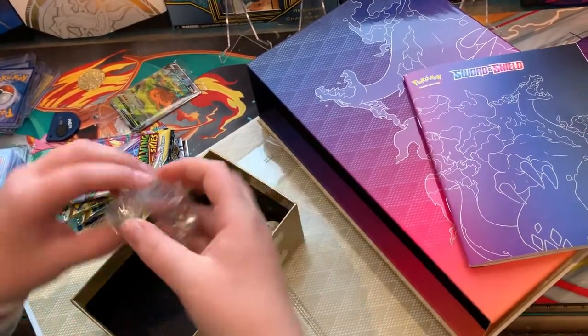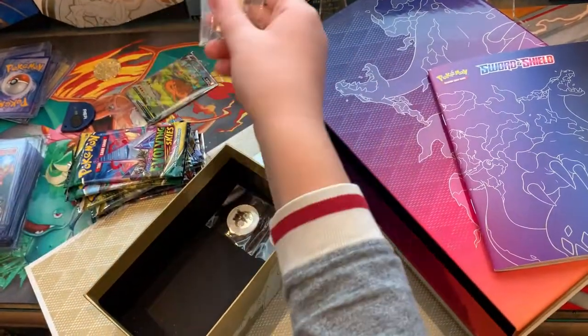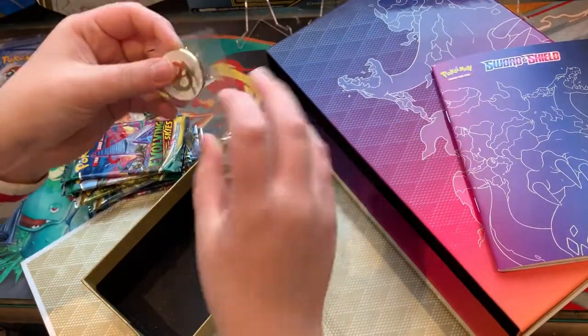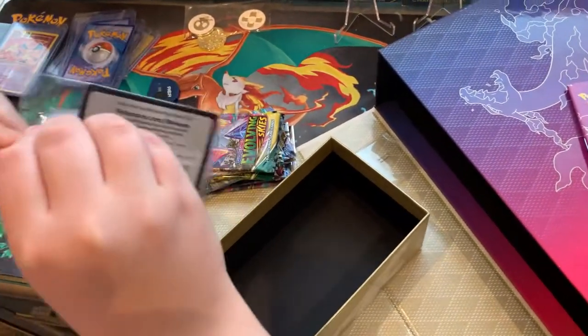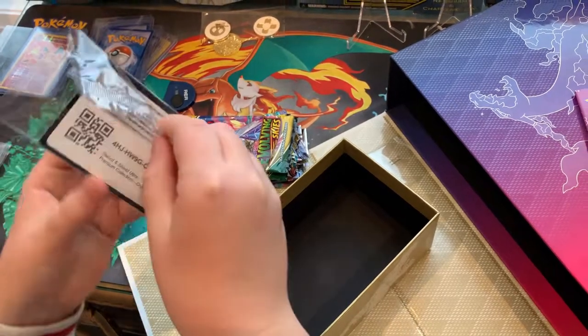I'm gonna open that in a bit. We got the sleeves — I don't know if we're gonna use those. We got damage counters — this is really heavy. We got Candy and poison tokens — more heavy metal. You think this is actually real? We're gonna open this carefully.